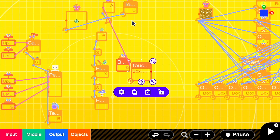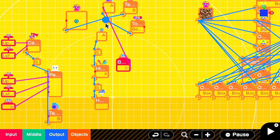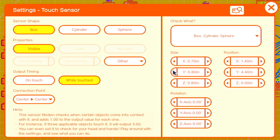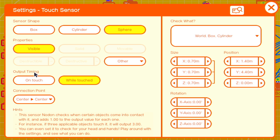Then we'll add in a touch sensor, which will help determine when the pearl has hit an object. We'll change the size so that it's slightly larger than the pearl itself, and we'll make it so that it's checking for objects that are in the game world. We'll also set it to while touch so that it sends a constant output.